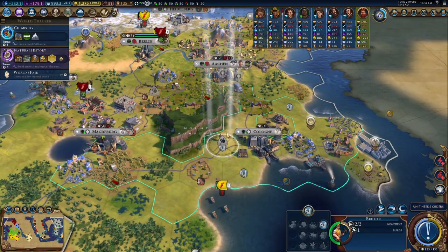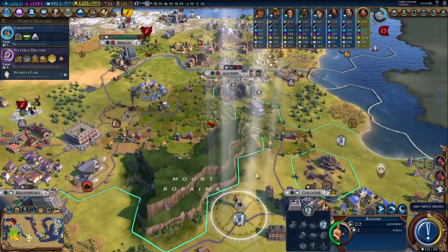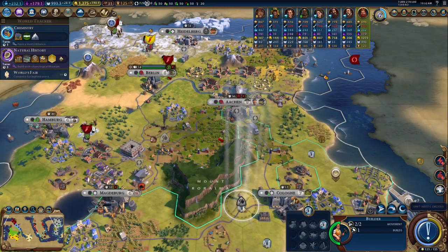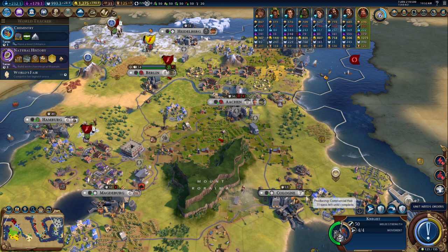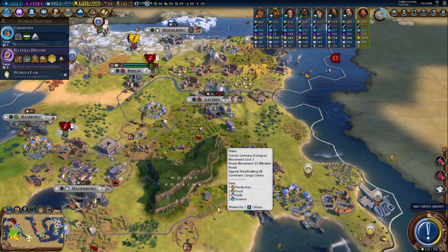Let's see if there's anything we can produce here that would make a lot of sense. It's a fantastic wonder for us to have — covers a lot of our general needs. If we put down another farm here, it helps our food growth and allows us to pick up some of the essential things we'll need in the long term.